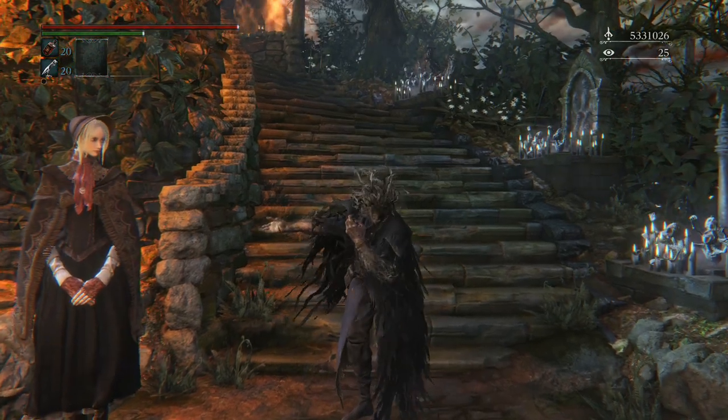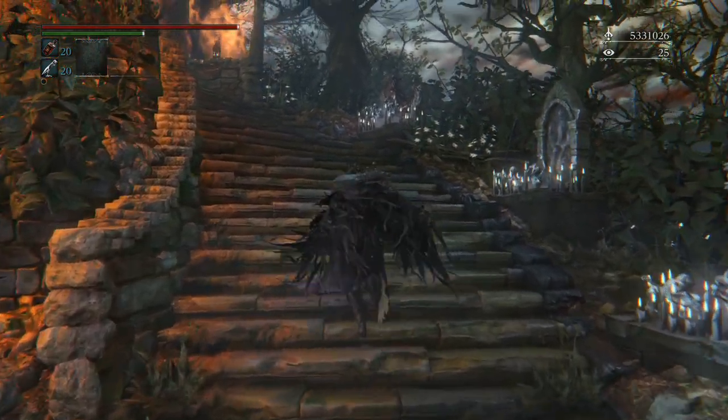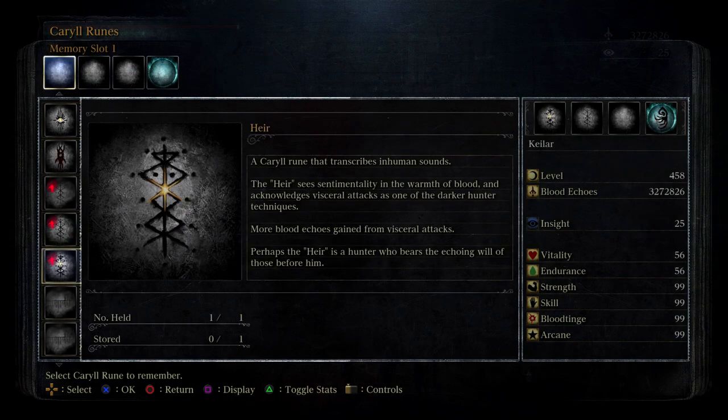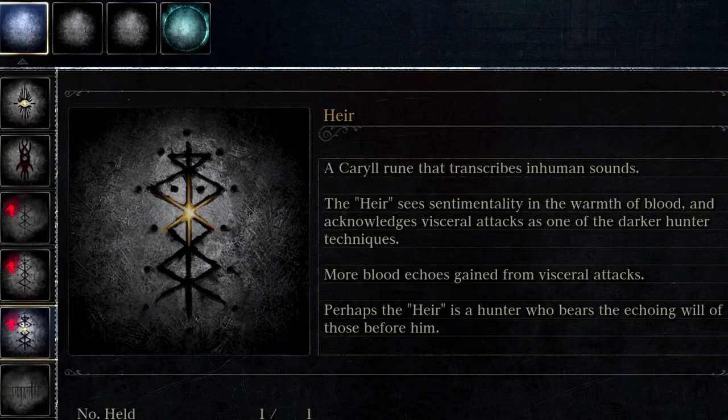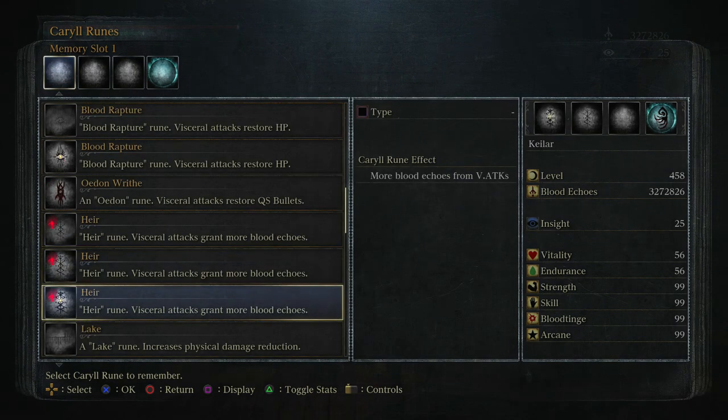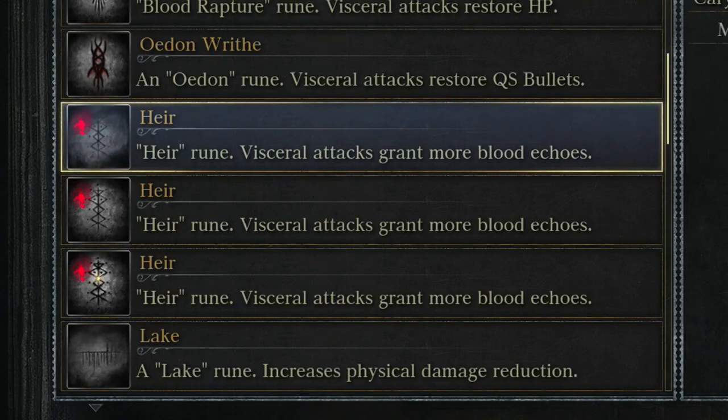With all that being said, let's get underway. First things first, what you want to do is head on over to the memory altar located in the Hunter's Dream, and you want to have these three errands equipped. By equipping all three errands, that will allow us to get the maximum amount of blood echoes we can obtain through our visceral attacks on our enemies. For those that do not have the errands unlocked, I will leave a link in the description showing you how to obtain them and get them unlocked for your characters.